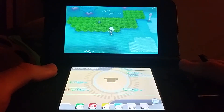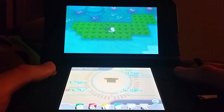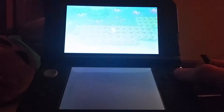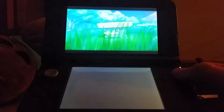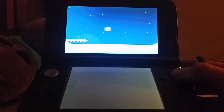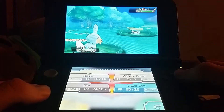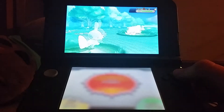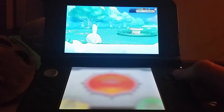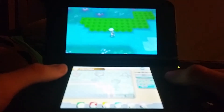Alright, so this is going to be Lotad with the move Flail. It's going to be level two, Rain Dish ability. Not going to worry about catching this one just because we already have Lotads and I don't really find Flail to be any significantly better than any other move. But if we battle him, our level will go up and maybe we can find a really rare Lotad.